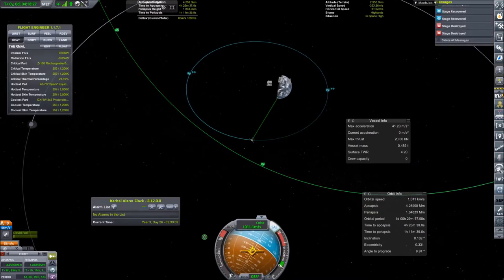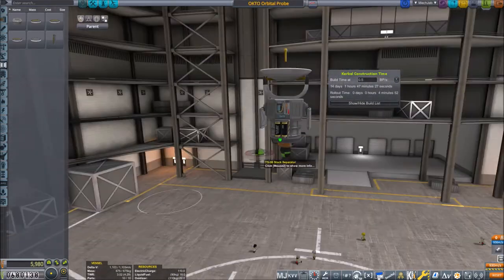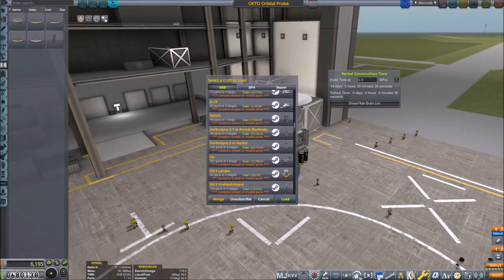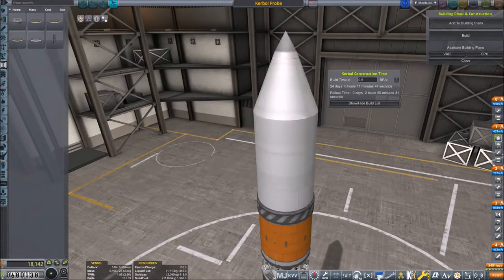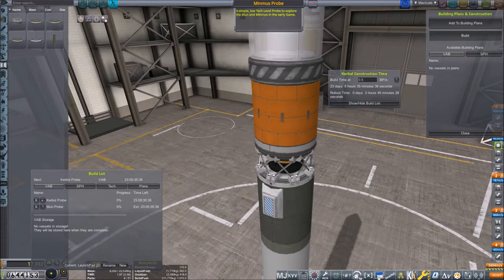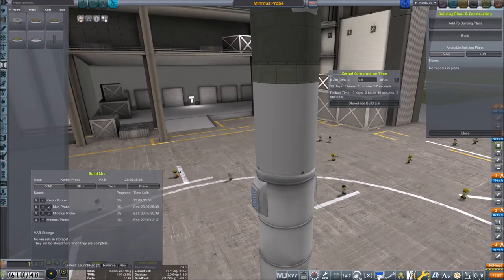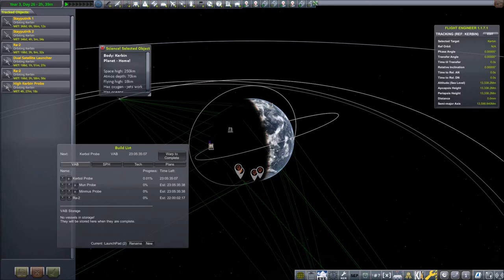Once we have achieved this, we head over into the VAB where we load the Octo auto probe from my Steam Workshop and put the Junkyard 1.2 meter rocket underneath it. You can find both in the Steam Workshop and I will put the link in the description. We are building three of these, exactly similar but with different names, one without experiments, and the launcher turned 90 degrees.